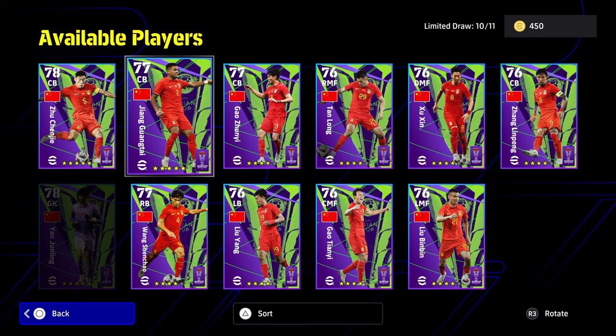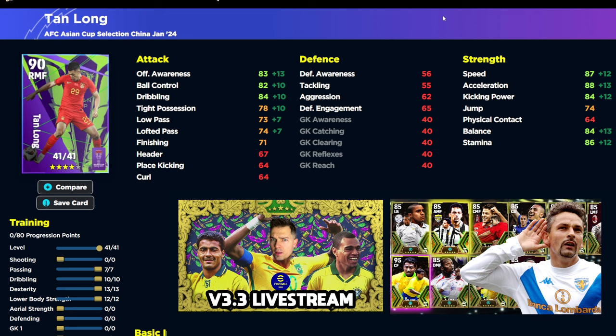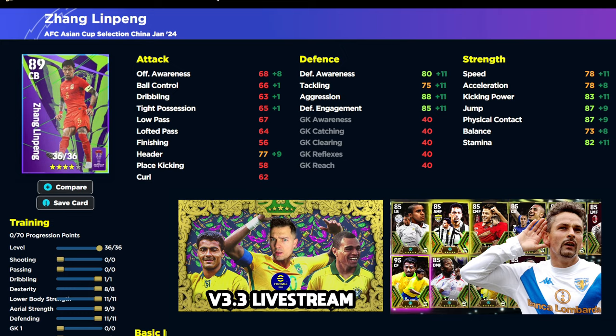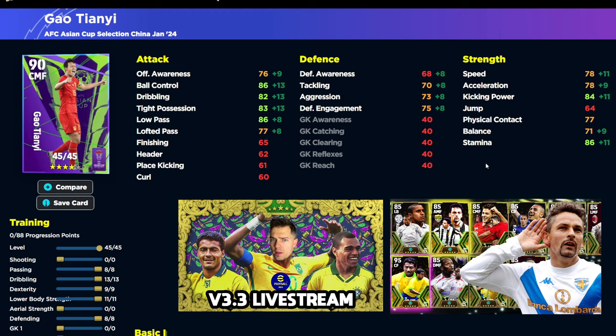A lot of these China cards in my opinion are not going to be useful unless you're playing the events — I keep repeating that but that's where it's at. Yang is there as a left back with decent speed, acceleration, and tackling and aggression are okay too. Going through this very quickly — please do pause it if you're looking at these. Now the main man I want to talk about is Wu Lei.